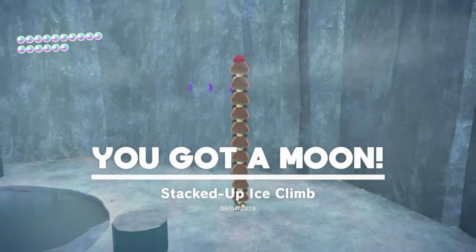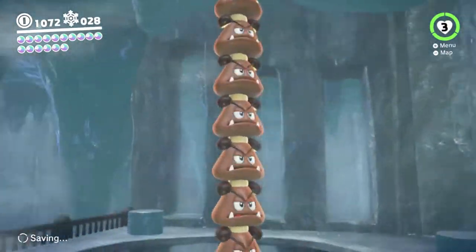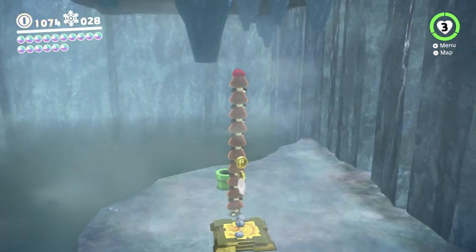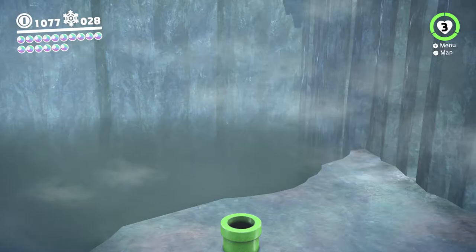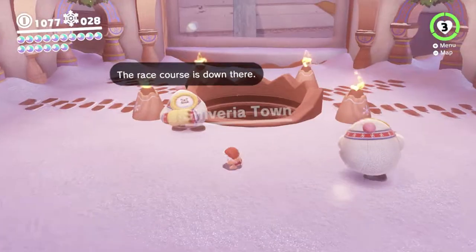Basically you have to do a perfect Goomba stack to do that, because they're exactly the right number. They respawn, so it's not that hard, but it's a little tricky. Also they will explode if you step on the pipe. So that's that one done. Each of the other rooms will also have a new power moon to collect, and probably some coins as well, because that one had some coins that I missed.